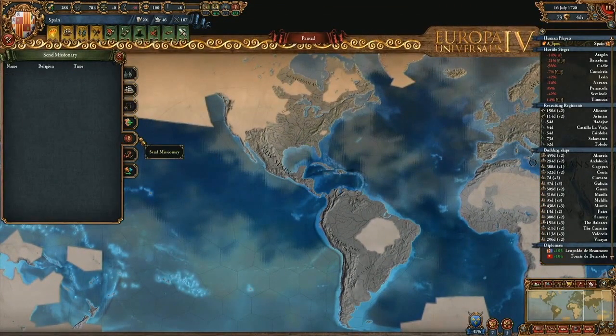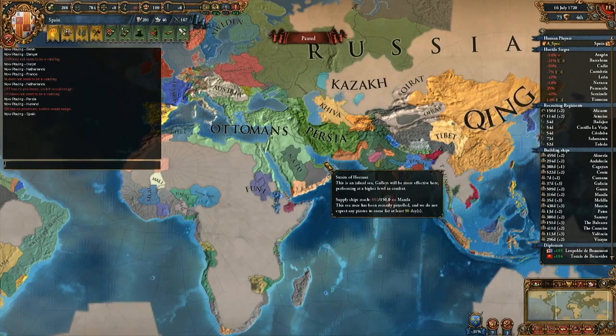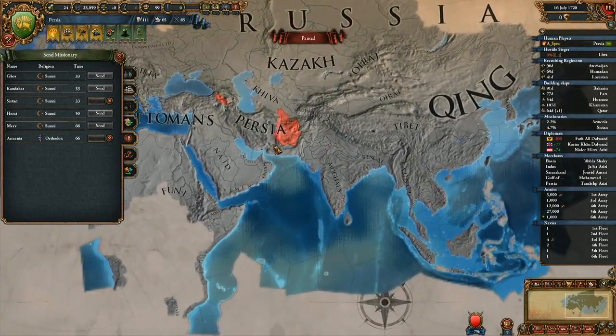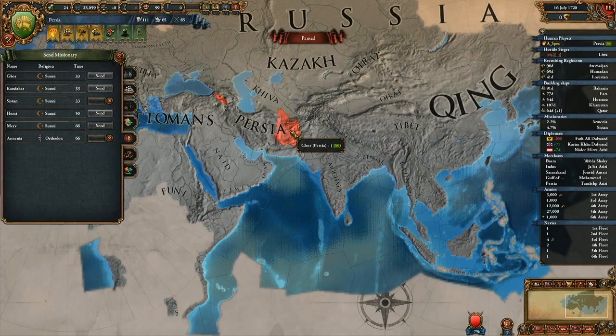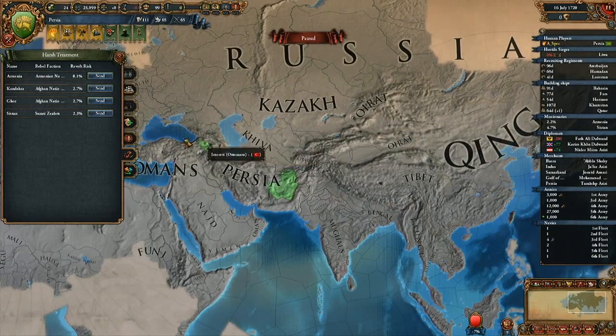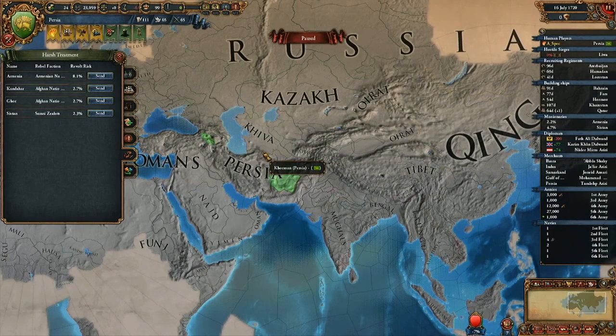And the next one is missionaries. I don't think you actually have any other religions. I can switch to the Persians - Persians are really nice. So let's go and take a look at their religions. There you go. So there you can quickly see exactly how long it takes to change religions in certain provinces. You can also see it on the map to see how much it would cost, how long is left, and this kind of stuff. And then after that you have harsh treatments - something I used extensively when I played the Uzbeks in the latest multiplayer game - where you can send the troops to all these provinces because otherwise the rebels are going to kill you.